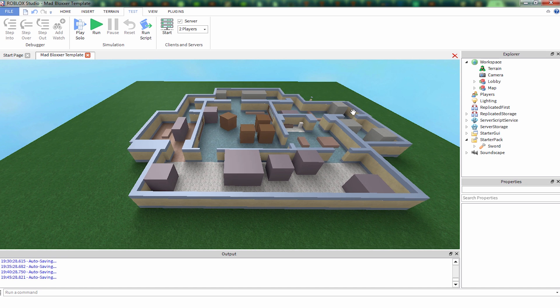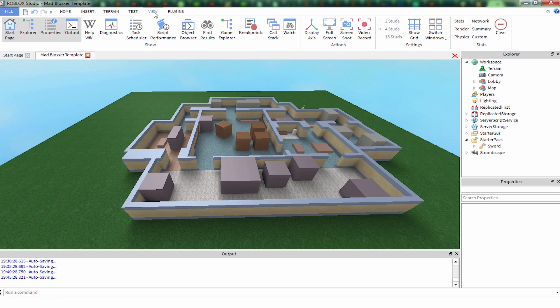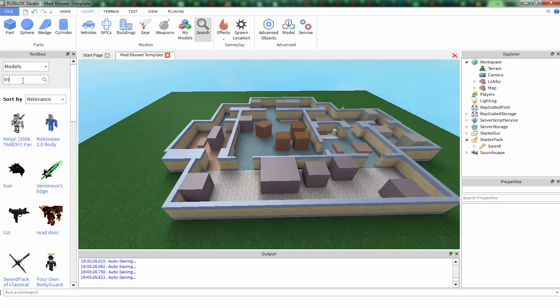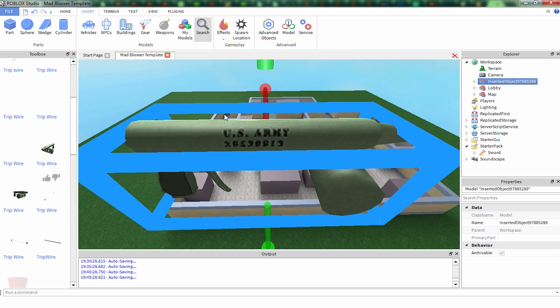I spent a little bit of time thinking about this, and I think a good model for a net gun would be a gear that I made a while ago called the Tripwire Gun, where it makes tripwires. So what we're going to want to do is insert - we're going to search for it in models - Tripwire, this one right here. I think this gun looks like it could shoot nets, so we're going to be using this one.